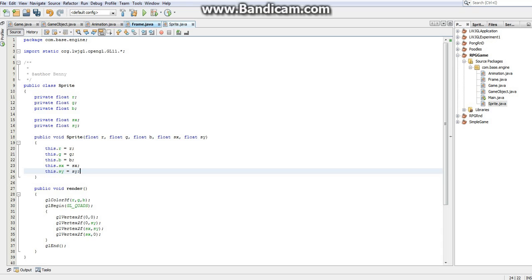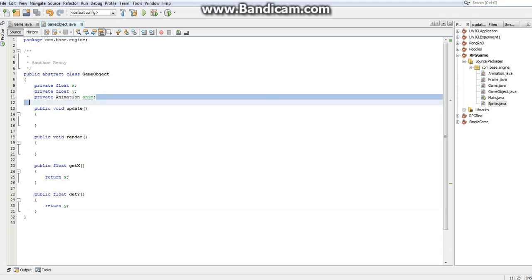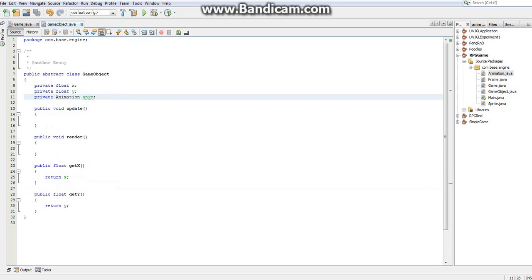I think that's enough for this video. We set up a basic animation system — technically a little overkill for step two's bare minimum, but now the system is in place for later, and you know how to do animation. All I should need to do later is call animation.render() and it will draw whatever the next frame is. I hope you enjoyed — if there's anything you want to get out of this series, please post it in the comments. Thanks, see you next time.